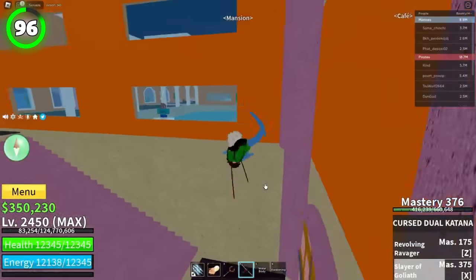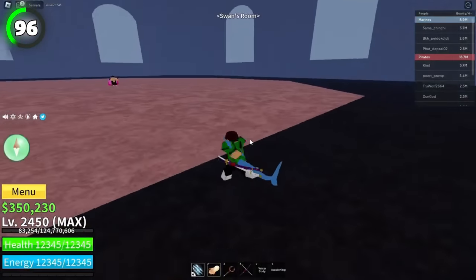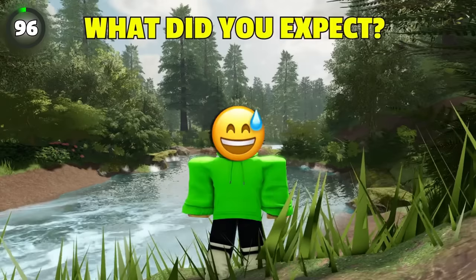For those of you that attempted fighting Dawn Swan, you never fought him in the mansion. Instead, you're teleported to another location on the map that's not even close to the mansion.